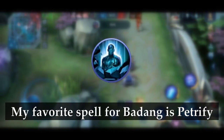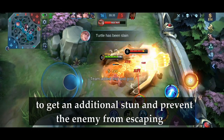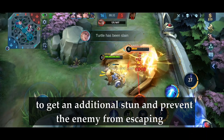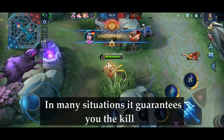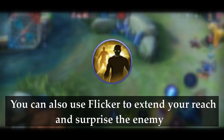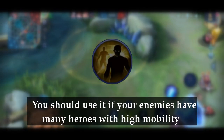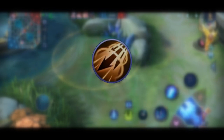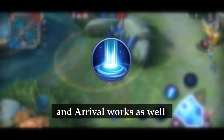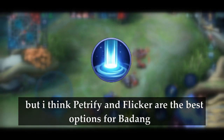My favorite spell for Badang is Petrify. You can use it after the stun from your ultimate is over to get an additional stun and prevent the enemy from escaping — in many situations it guarantees you the kill. You can also use Flicker to extend your reach and surprise the enemy, especially if your enemies have many heroes with high mobility. Execute, Inspire, Sprint, and Arrival work as well, but I think Petrify and Flicker are the best options for Badang.